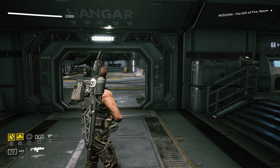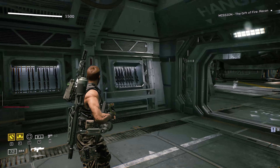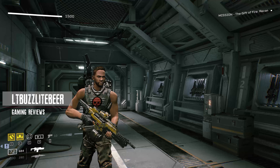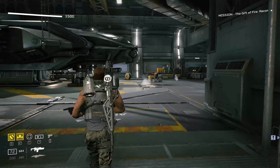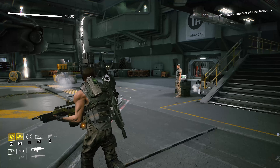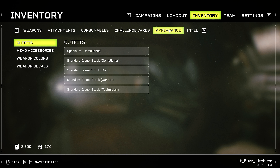Alright everybody, welcome back. This is part 7 of my Aliens Fireteam Elite full playthrough. I'm Buzz. We have just crossed over the halfway point of this campaign. We're up on the third of five difficulties. I'm enjoying it so far. Remember to like, comment, subscribe, all that good stuff, and let's get this thing going.